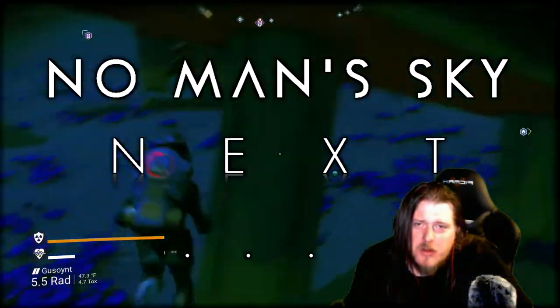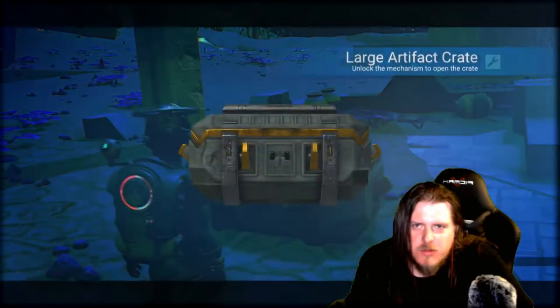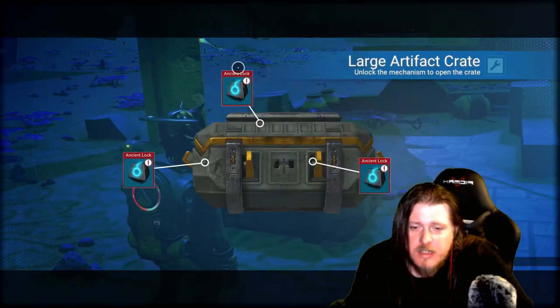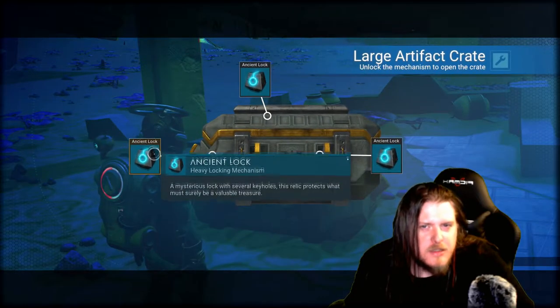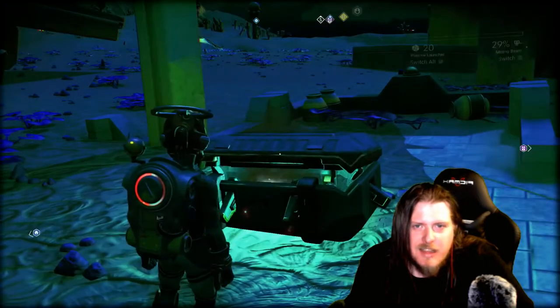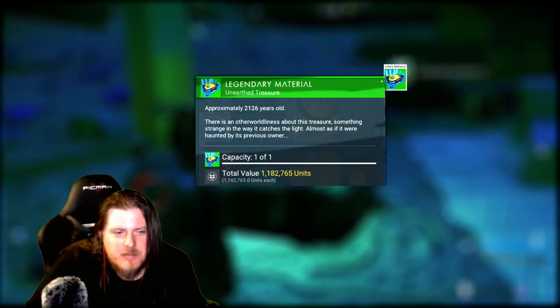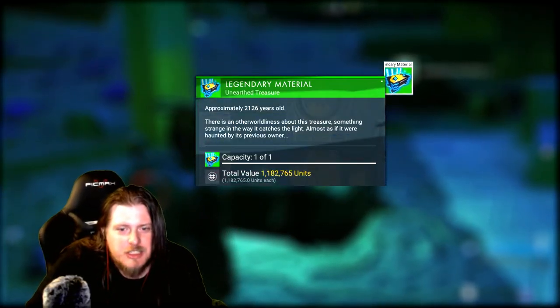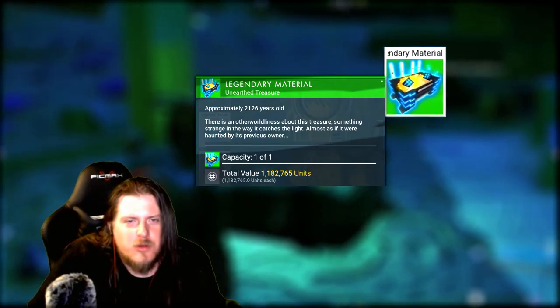I was playing No Man's Sky wandering around a planet off stream and I came across these ruins that needed three ancient keys. When you open this chest you get a legendary material. While that is super duper awesome and I'm super duper excited to have some legendary material, I have no idea what it is for.